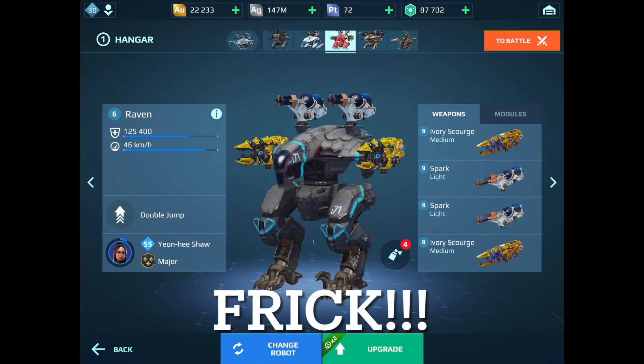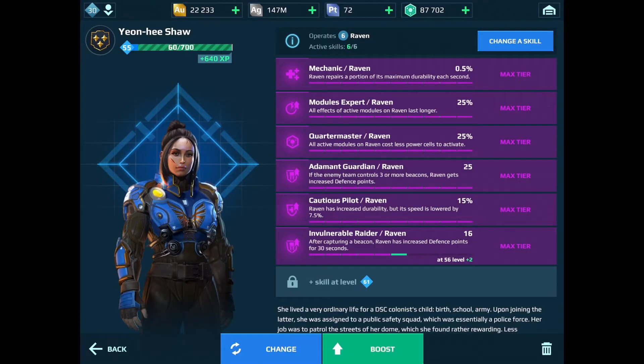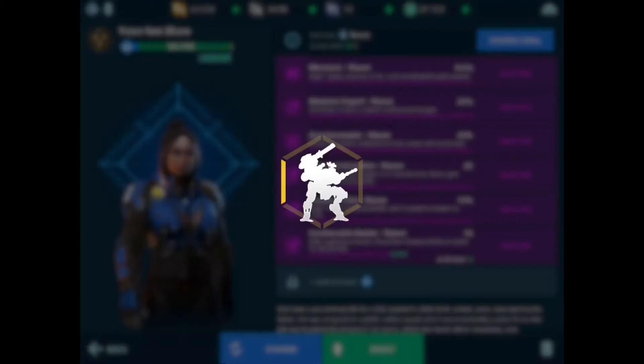Now we've got Frick. He is my Beacon Rush opener. He's got that battle board to help him survive, and he's got that jump module, which you'll see in a minute why it's so important. Pretty decent piloting skills on him, too.